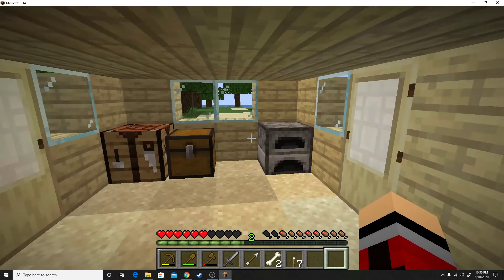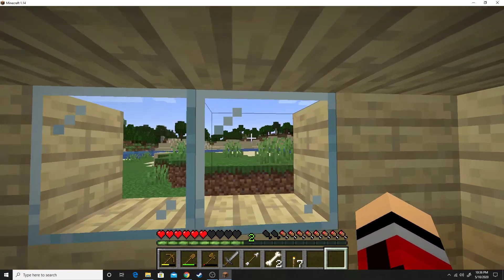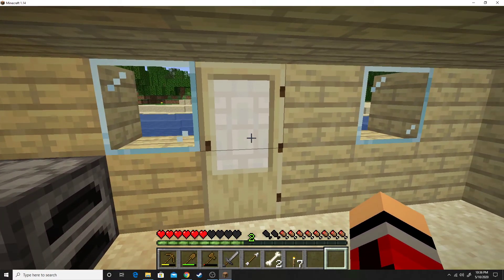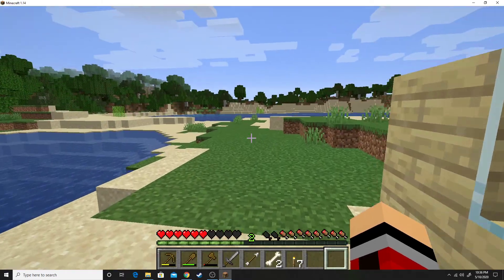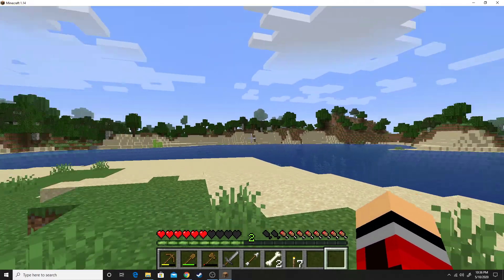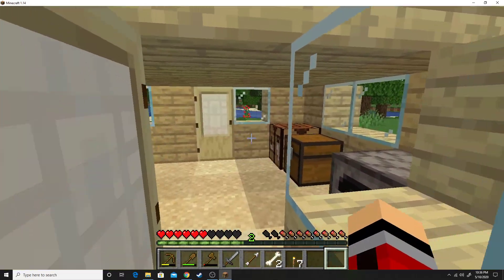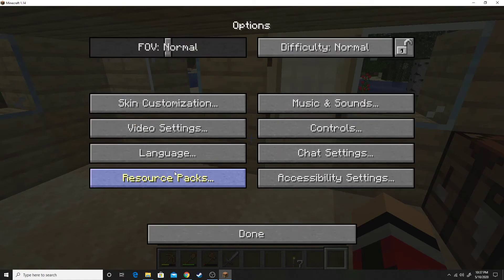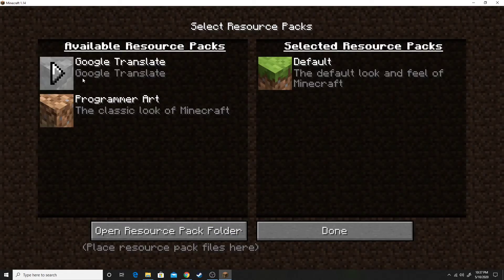Welcome back everyone. I did a quick test without the Google Translate resource pack. XSplit and Minecraft just do not get along — at least XSplit and Minecraft 1.14 don't get along. It has no problems with the launcher, but it does not like 1.14. I originally started trying to record this on 1.14.4, so I think it's just this whole version XSplit does not like. I took the resource pack out, that's why we had to go back to English.